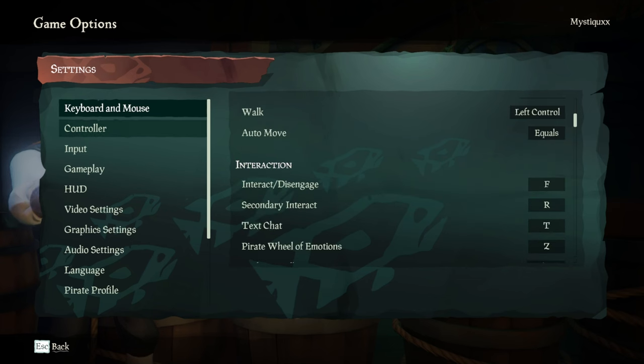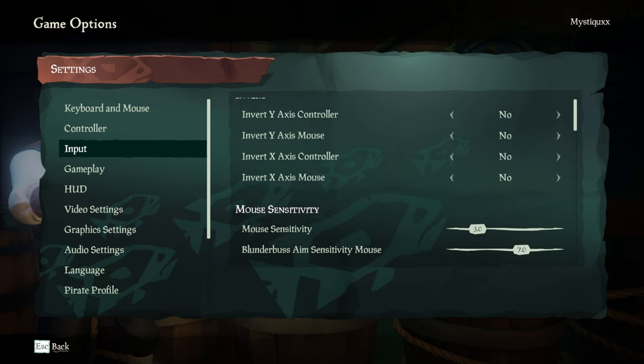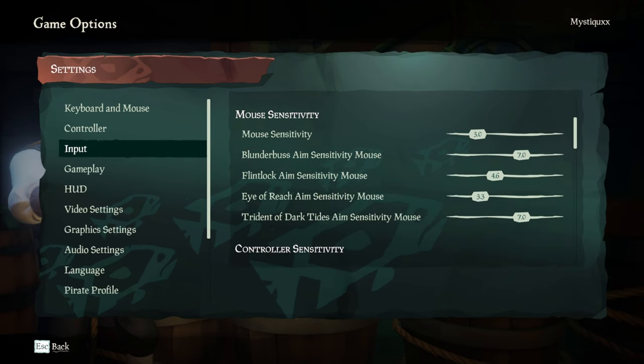Moving on — I don't use controller, but for input settings, I don't change anything in inverted settings, just sensitivities. The mouse sensitivity I run at three. Blunderbuss is at seven, just because my loadout was typically a Blunderbuss and Eye of Reach combo. The Blunderbuss I'd use for quick flicks to move people around with a wider spread, so having it higher lets me make those snap movements a bit more.